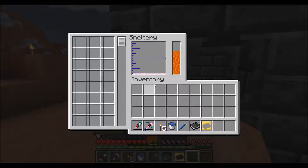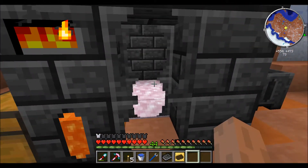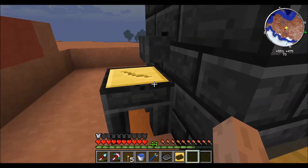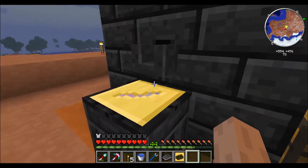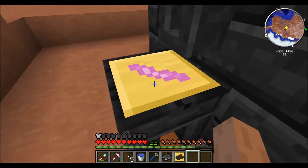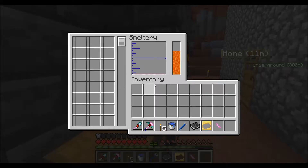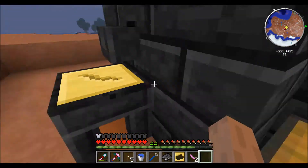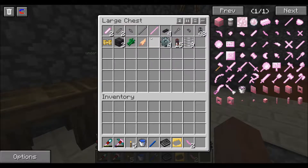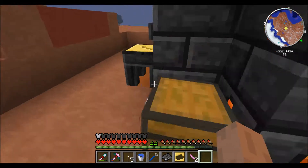I just melted up some more alumentum, and if you remember that's 5 aluminum, 2 obsidian and 2 iron. I'm going to make my last piece I need for a sword, and that is a wide guard. I'll make two of them just in case, so I'll have two swords. I believe I need two more blades — oh no, I have two blades — okay I need one more tool rod. Let's just make one more tool rod.